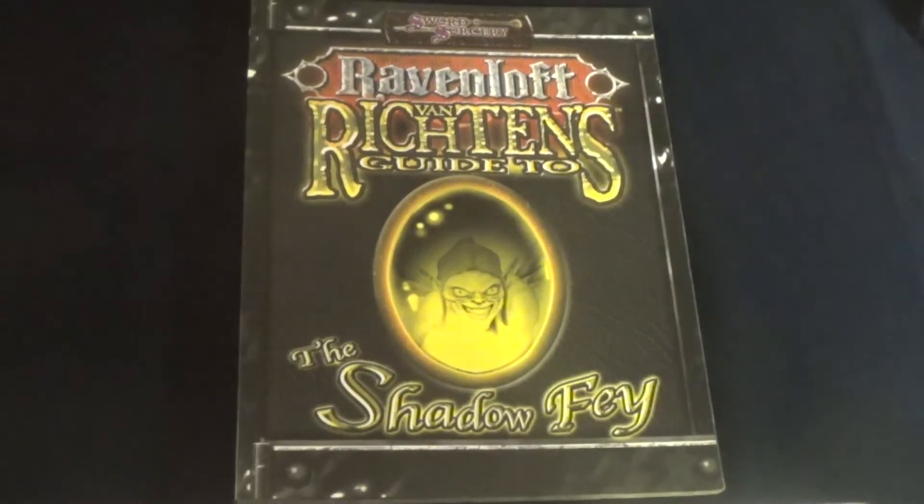Van Richten's Guide to the Shadow Fae was released in 2004, written by Brett King, Roach Leviatt, Tad McDivitt, and Penny Williams, with interior art by Talon Dunning, Jeremy McClough, Claudio Pozaz, Beth Trott, and Jason Walker. Cover design by Ron Thompson.